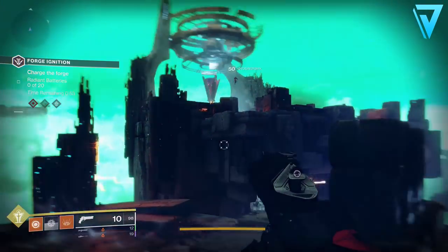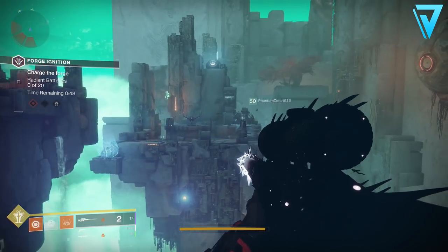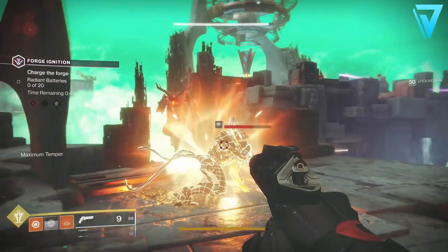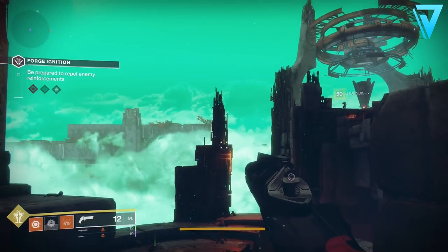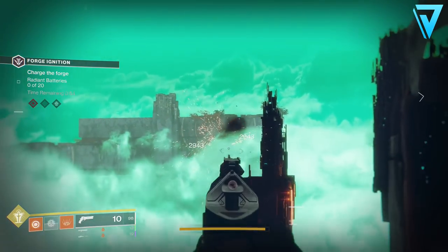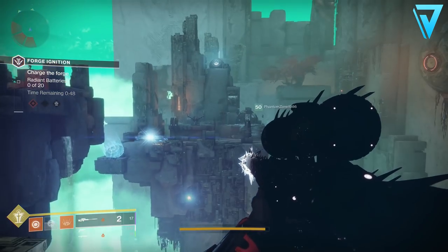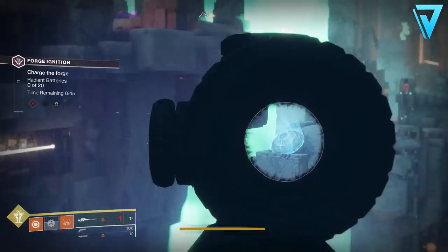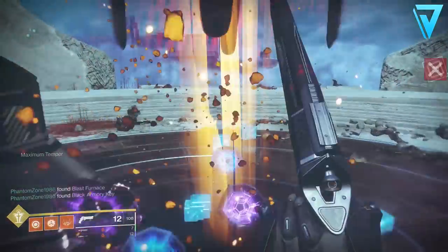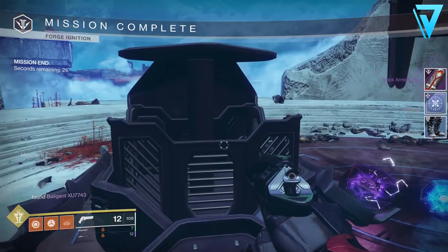Now that we have access to this forge we can get the maximum temper buff and the next mystery box key. There are three islands — one on the left and one on the right. Go to the left island and use a hand cannon: the first drone is between the left island and the middle island just in front of you. Then take a scout rifle, sniper, or anything long range and look toward the Cyclops — the second drone is just to the right of it. Ping it out of the sky to get the maximum temper buff, and when you complete the encounter you'll get your next Black Armoury key — that's three out of four.